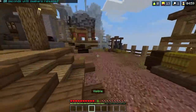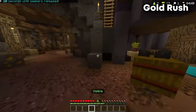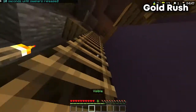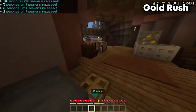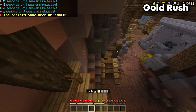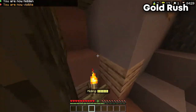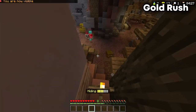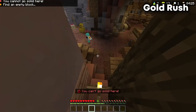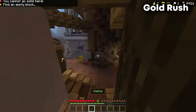This next hiding spot is on the map Gold Rush. It can be a bit tricky to get to, but it really pays off in the end. Seekers don't really suspect that you would go somewhere like this, and you probably won't be found. However, even if you are found, it's still kind of hard for seekers to reach you — they'd have to do some parkour to get up here. Most people will have trouble getting up here, and if they do see you, you can always just run away really fast and they probably won't be able to catch you.